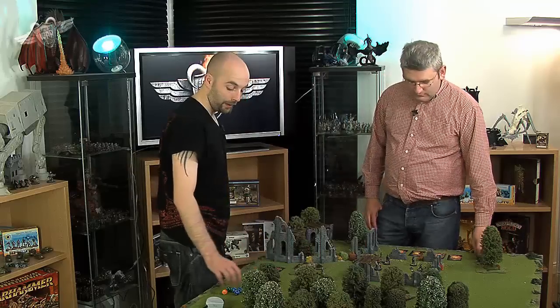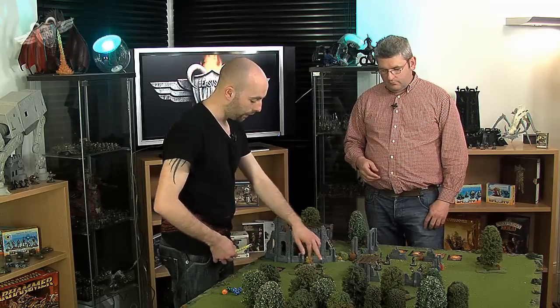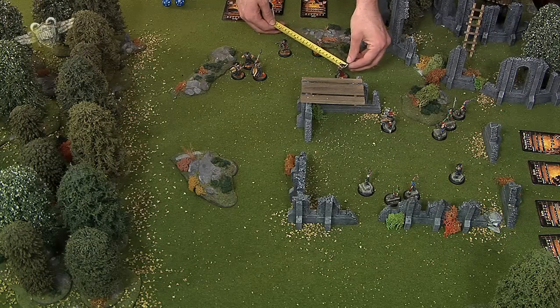Let's keep it simple — Justin is going to activate his coils first. You check how many activation points you have — he has three. So Justin can do move, move, move, shoot, and so on. His first activation is just going to move both of them up three inches. Justin's coils have the advantage of both shooting and close combat.